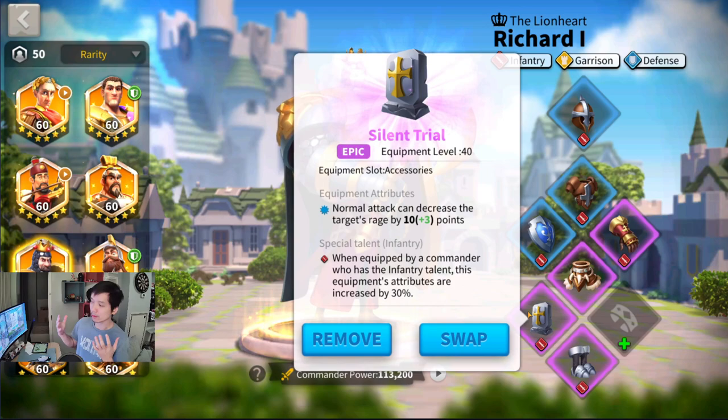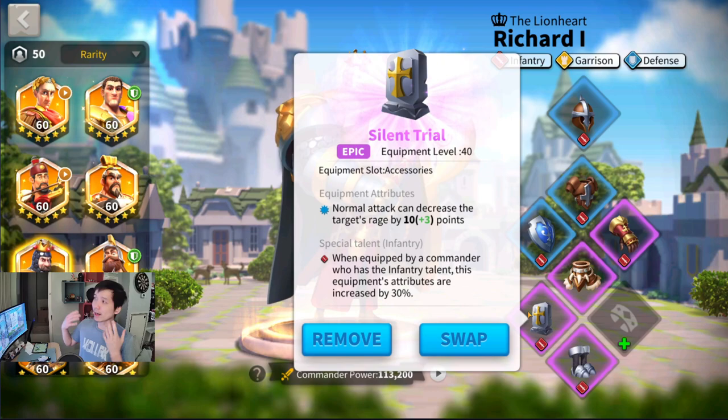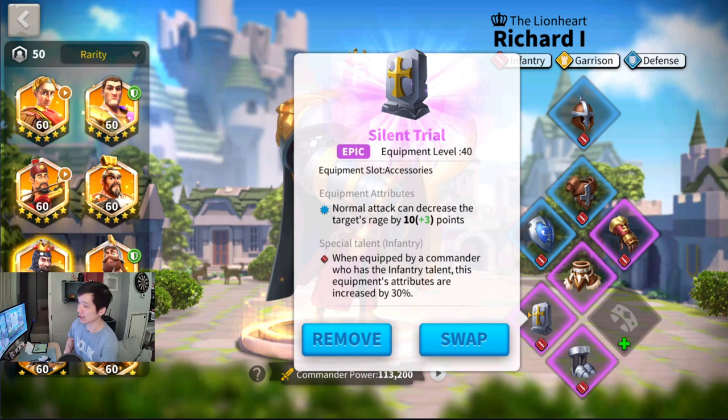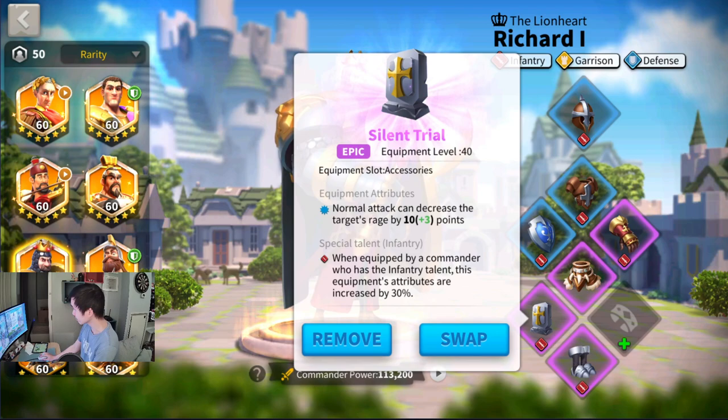Next, I want to show you guys how effective Silent Trial is. It's very difficult to convert rage reduction to damage, because it works a little differently compared to attack increase, defend increase, or damage increase. So first thing first, let's go into a video that I prepared for you guys.